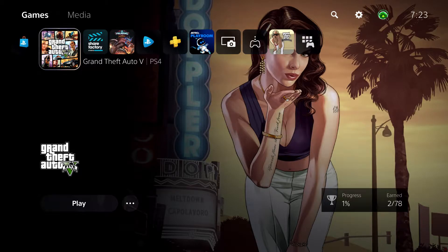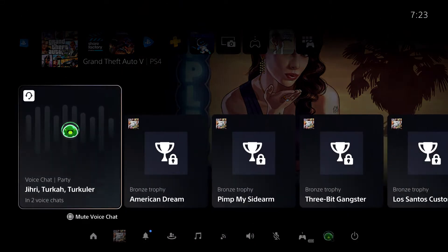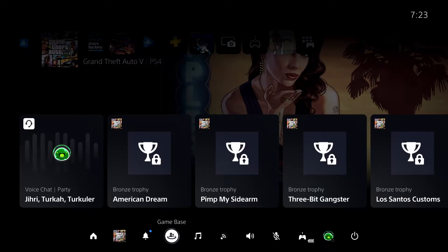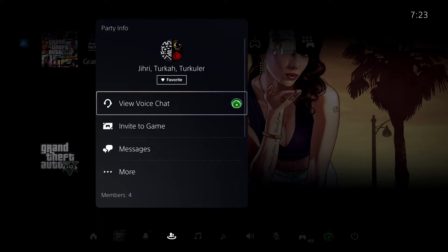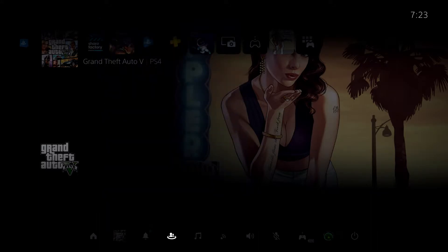First off, what you want to do is — for example, if you're playing a game and you're in a party and you want to switch to game chat, you can easily do that. So first off, let me just go to a party by going to Game Base. Like you see, I am already in a party. So let me go to Voice Chat.